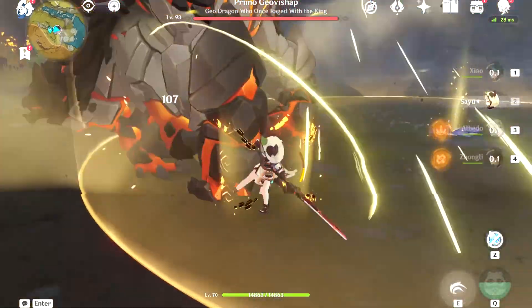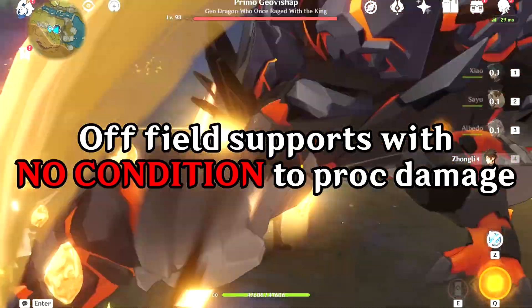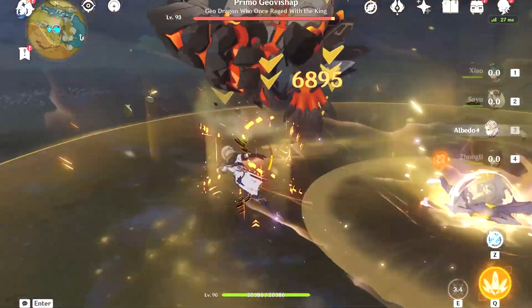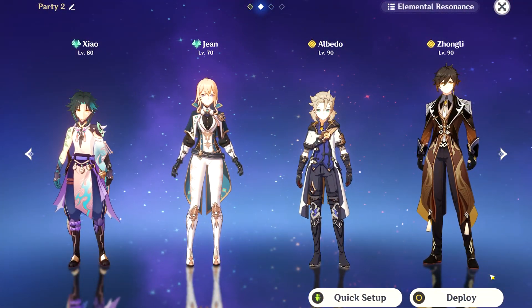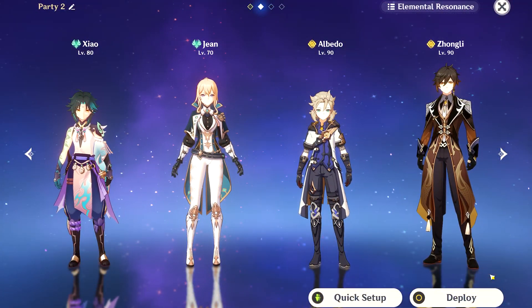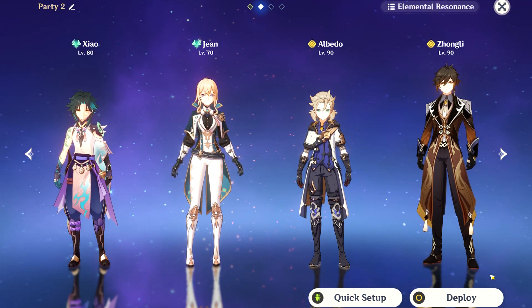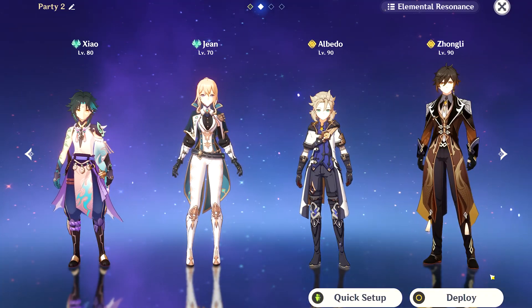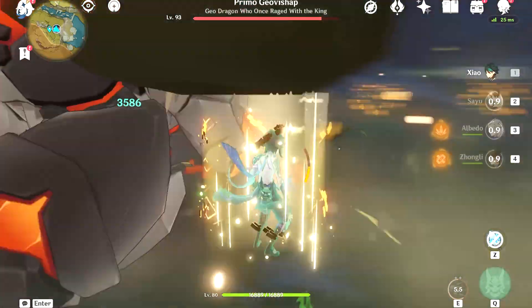The only teammates that would mathematically provide the most damage for Xiao would be off-field damage dealers that do not require any condition for their damage to proc, such as Fischl and Albedo. An easy team for Xiao would be Xiao, Jean, Albedo, and Zhongli, as no character's potential is truly hurt in this team since Geo and Anemo are both neutral elements that do not interfere with each other's synergies.